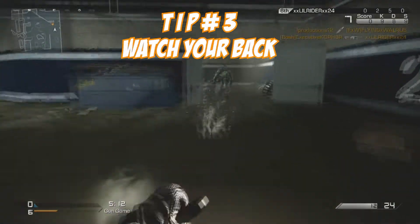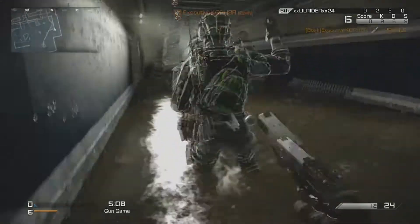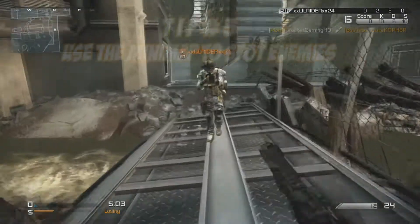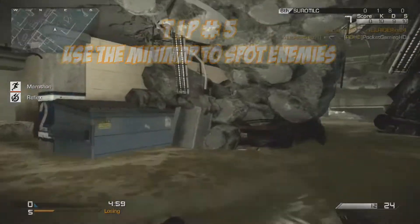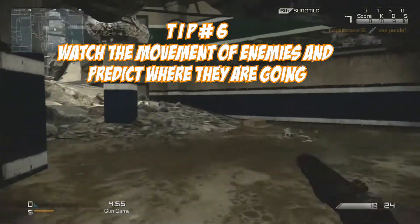The third tip is pretty basic — just watch your back because you never know when someone's going to be behind you. The fourth tip is to use cover as protection and to sneak up on enemies. The fifth tip is to use your mini map to spot where your enemies are. And the final tip is to watch the movement of the enemy and predict where they're gonna go.